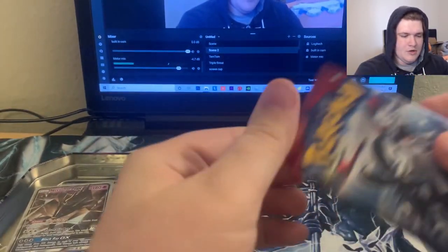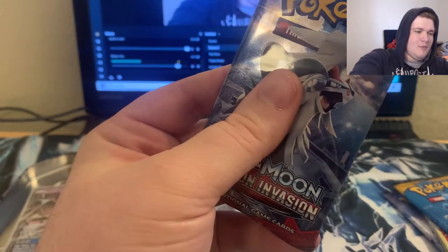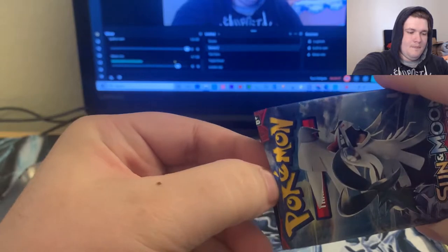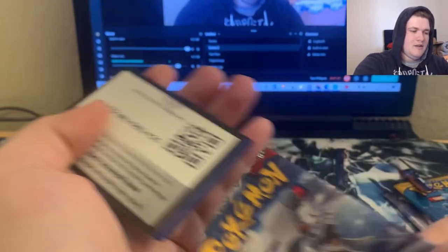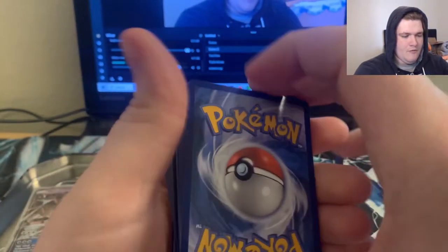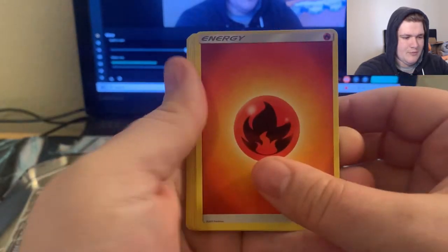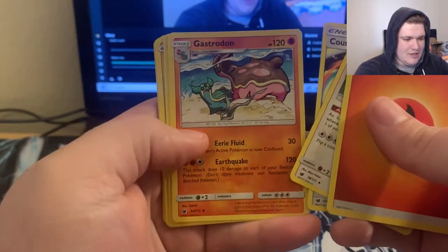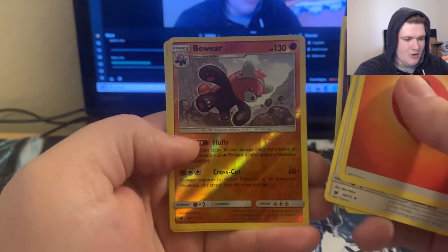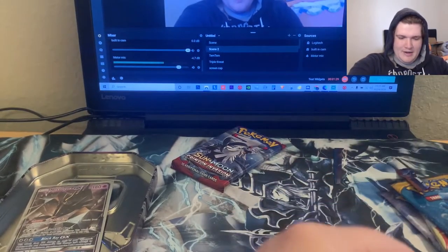We got really lucky in the Steam Siege last time, so we're gonna go ahead and open up this Crimson Invasion to see what kind of craziness we can get. We did get awesome cards last time, so hopefully we can mimic all that goodness. We got water, fire — shoot, that means we're gonna get booty. We pulled: Miltank, Counter Energy, Gastrodon, Pumpkaboo, Alolan Geodude, Stufful, Cacnea, Mr. Mime, reverse Bewear, and the rare is Wigglytuff — pretty cool.